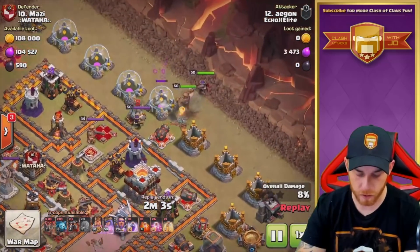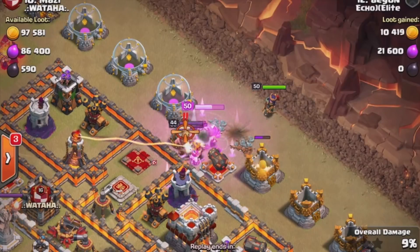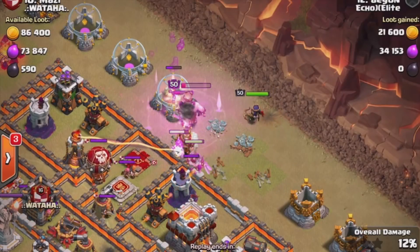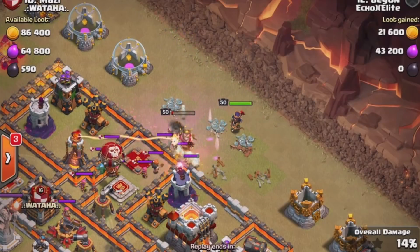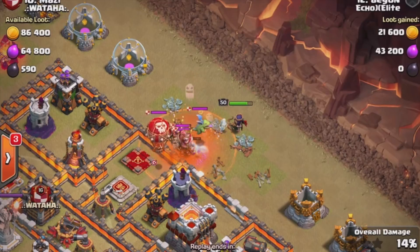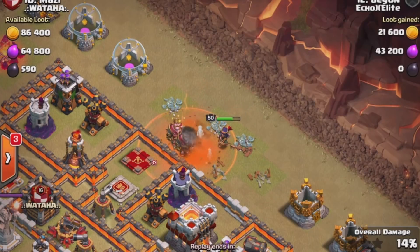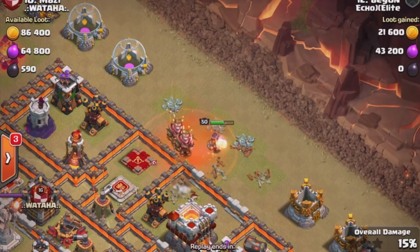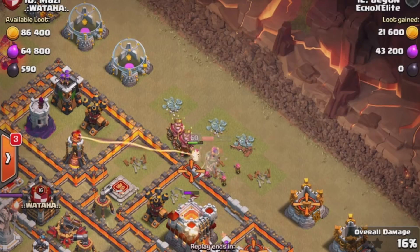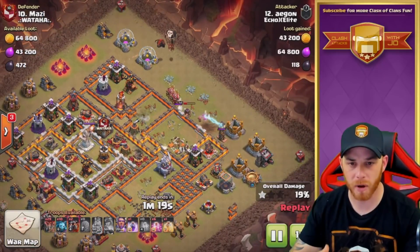The second stage starts up in the northeast with the Barbarian King and Queen coming down on the map to take out the heroes as well as an air defense. Hero levels are level 50 and level 50, which is pretty important to be aware of. The king goes in, comes up against the wall, and lures the clan castle troops. The queen is on the outside with a poison spell down to assist, slowing down the defensive troops and allowing the queen to take them out. She then takes on the wizard tower, the queen's altar, the town hall, and that air defense — one air defense down, three remaining, with Teslas popping up on the outside of the base.